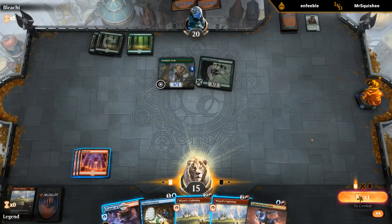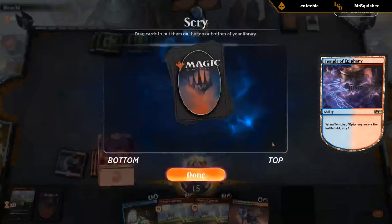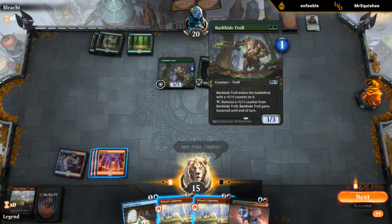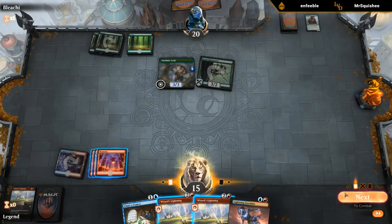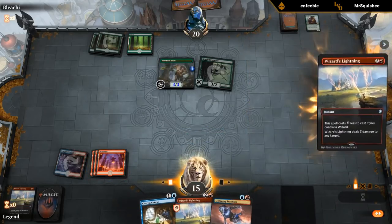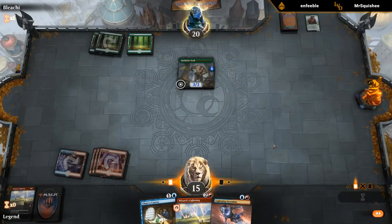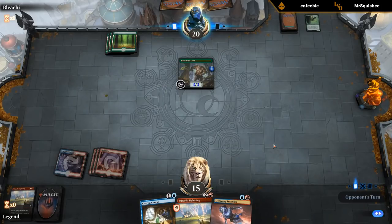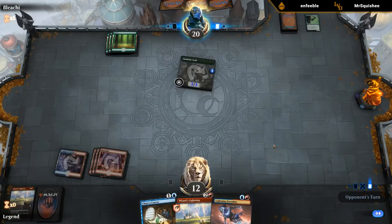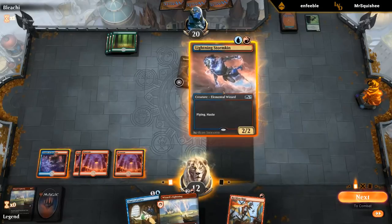Would have been a 3/3 already. There's a blue creature. Don't need more Mountains. And I guess since they can't give this Hexproof, we should probably just kill the Harpooner. At least if they have a Galta in hand, it's going to be a while before they can cast it. Reckless Rage — not too useful right now, but maybe next turn.